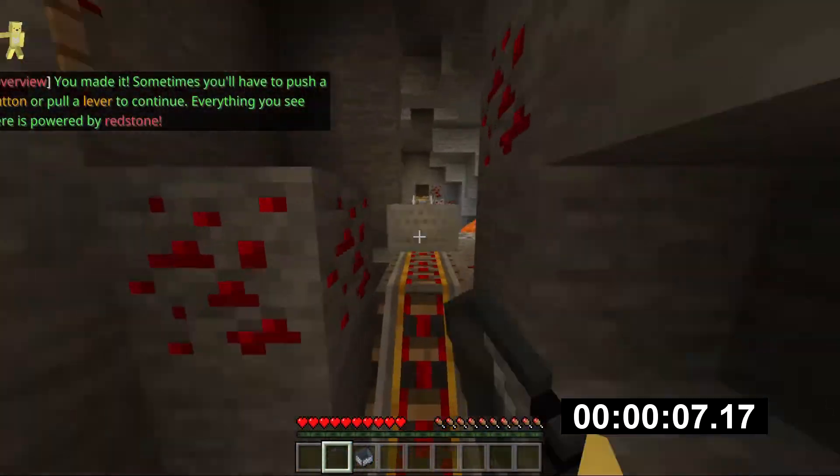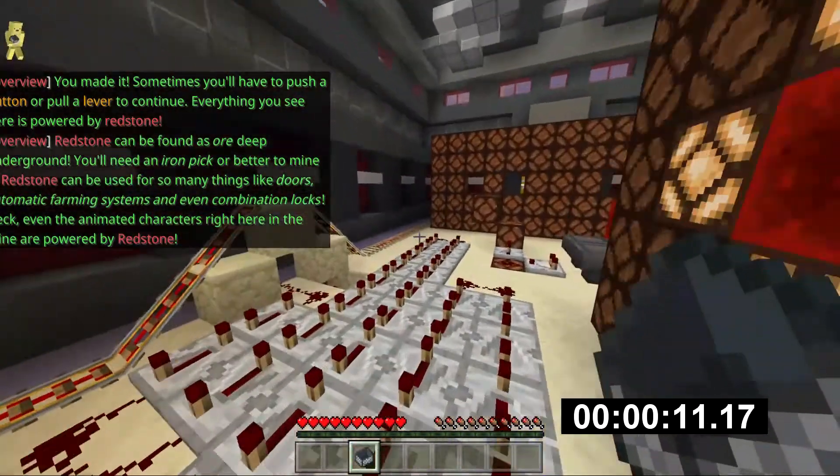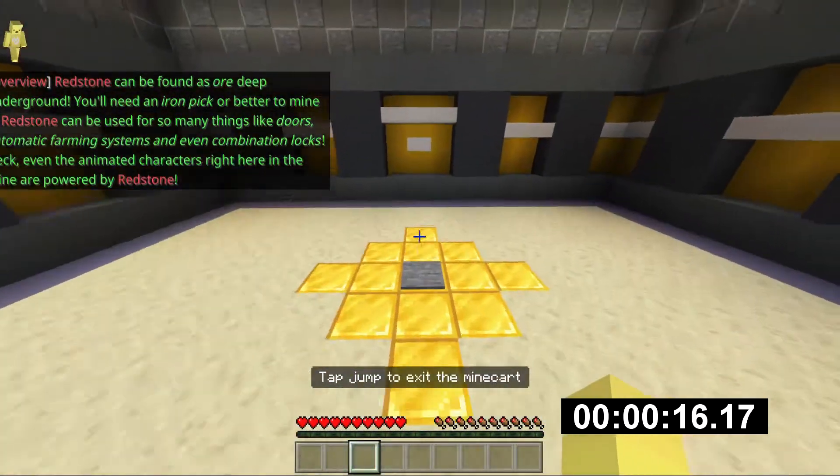You made it. Sometimes you'll have to push a button or pull a lever to continue. Redstone can be found as ore deep underground. You'll need an iron pick or better to mine it. Redstone can be used for so many things like doors.